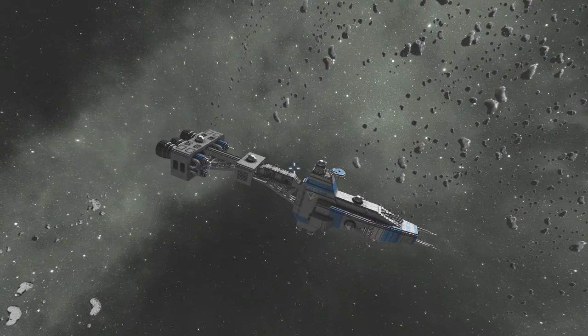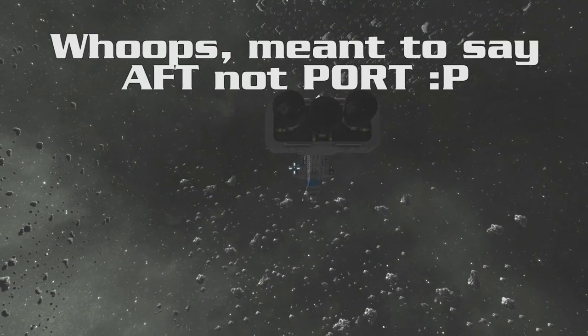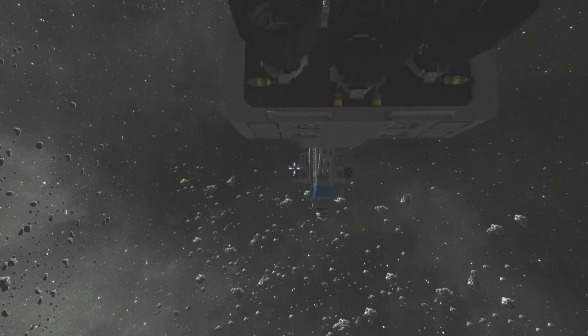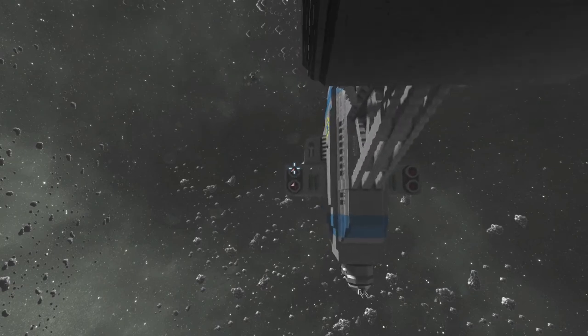We're gonna come around the port side and take a look at the thrusters. Here we are coming around the port side — just massive. Look at those giant thrusters. We're coming along right on the underside of the ship. The detail here is pretty good, and this is still a work in progress.